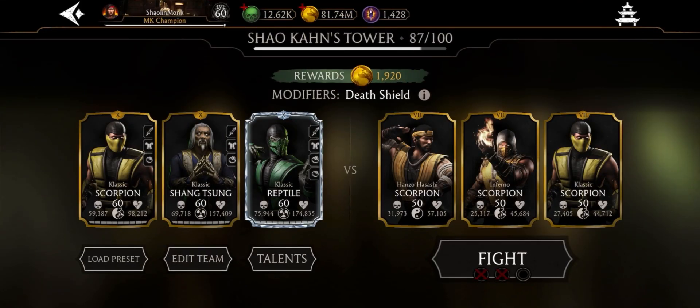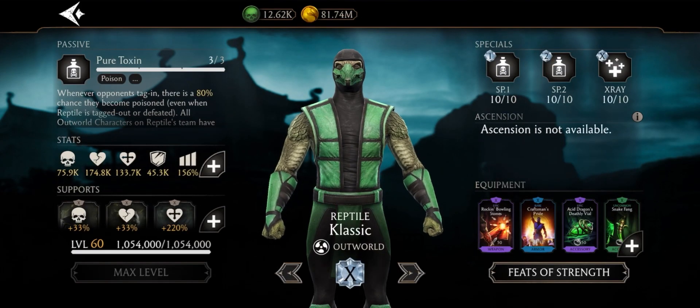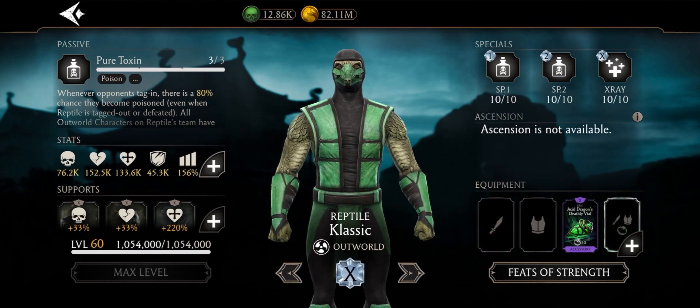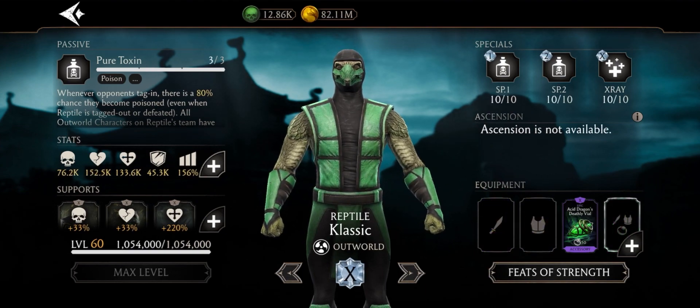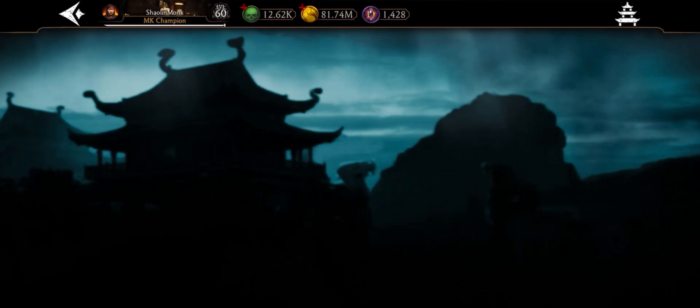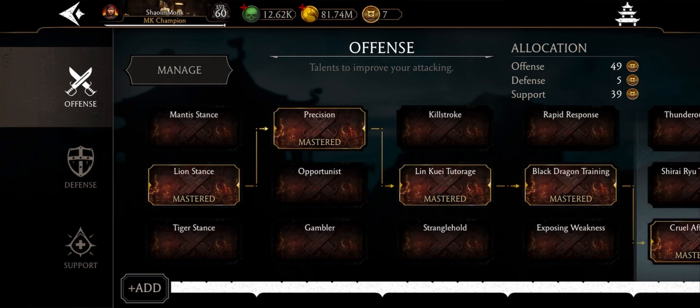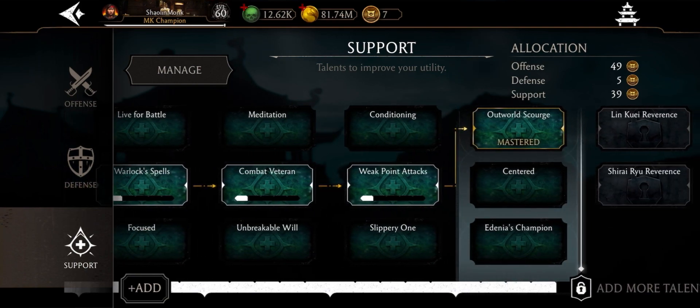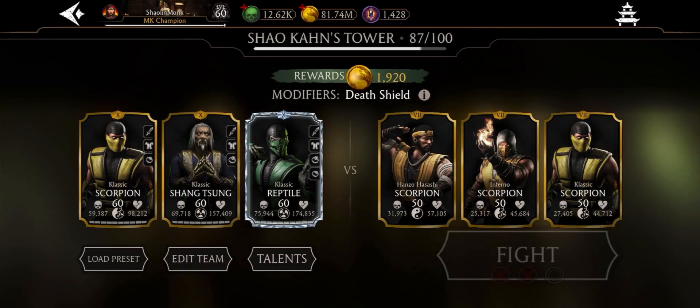Then we have Reptile. I do have the Bowling Stones, but you don't actually need them — you only need one piece. After Shao Kahn's Tower, I'll go to Faction Wars and use only four pieces total. Reptile's epic piece doesn't have to be maxed out; I have a video of this piece at fusion 5, but it's still awesome. You also need the Outworld Talents, which gives you a chance to get a free special 1.